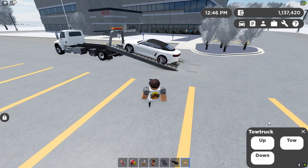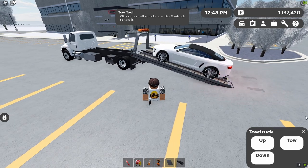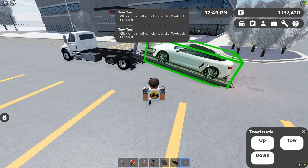So yeah guys, going back to what I was doing before, literally all you want to do is once the car is on your trailer, you just want to click the tow button, highlight the car, and then it will be in a green box.